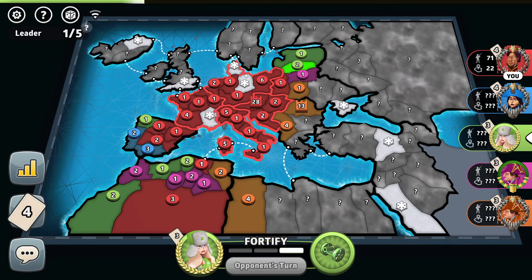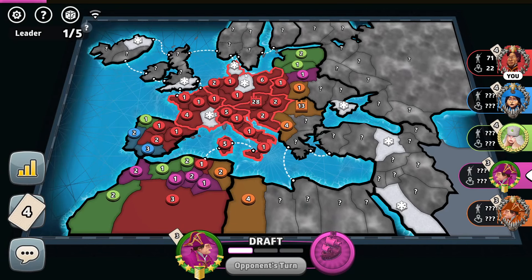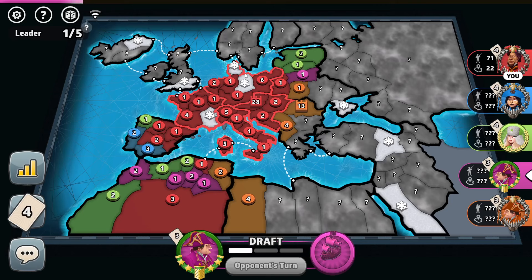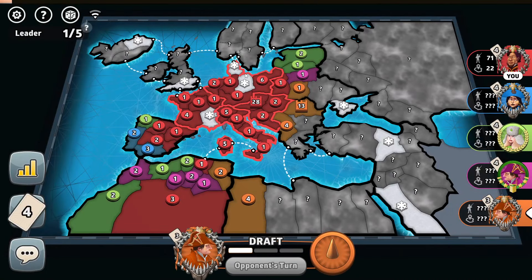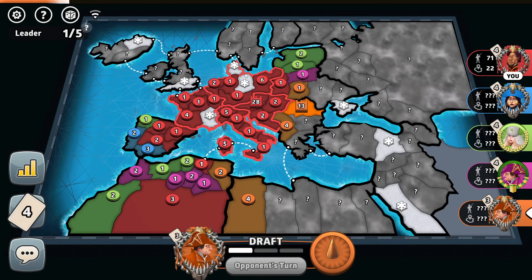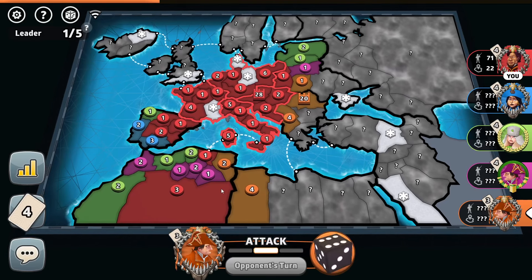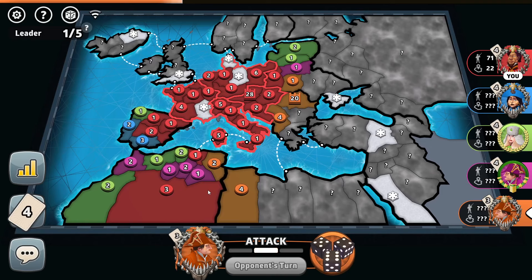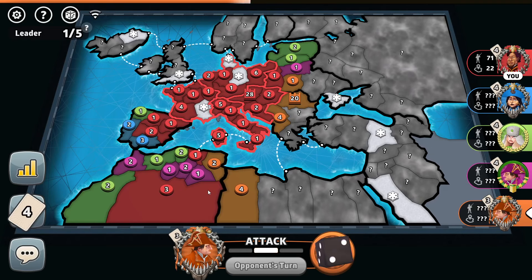He doesn't even add any troops next to me — he's busy somewhere else. The pink player is still weak, only receives 7 troops. So basically it will be up to orange whether to break through me or not. 14 troops received by him. Will he slam those troops into me or what? He could still expand to Orient, Eastern Europe, or West Africa. He doesn't break through me — he's expanding somewhere else. So we'll receive a bunch of troops once again.